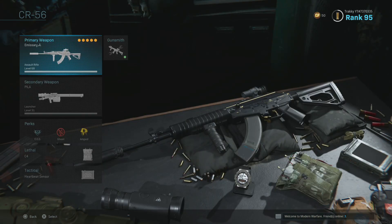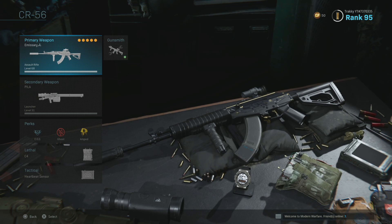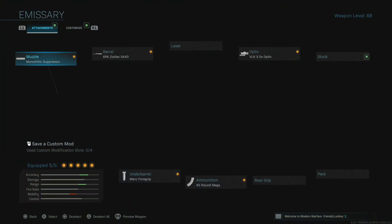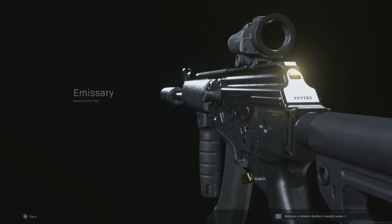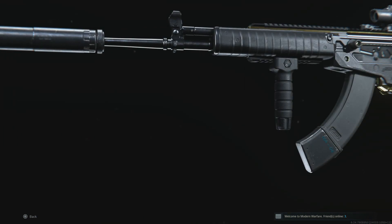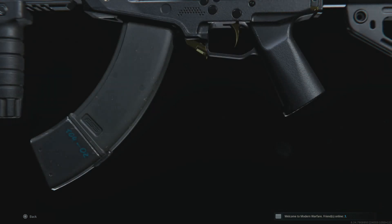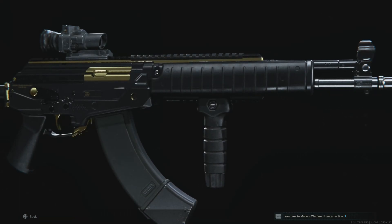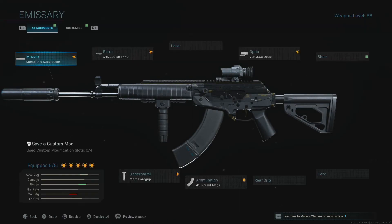Now we're into the new meta weapons, basically dictated by big streamers utilizing them. That's exactly what happened with the Grau — Nickmercs and Vikkstar used them and then everybody did. At number 2 for a reason is the ever powerful CR-56 AMAX. This gun is an absolute beast and I've been using it since it came out in season four. It's a two-shot kill in certain situations and is basically a better version of the AK-47 in my personal opinion.